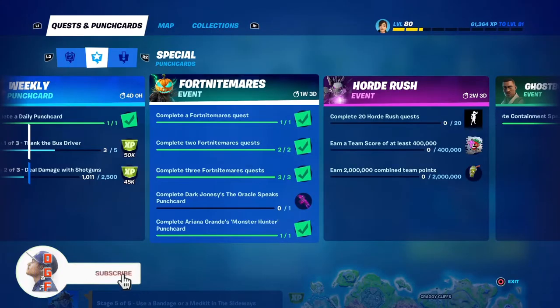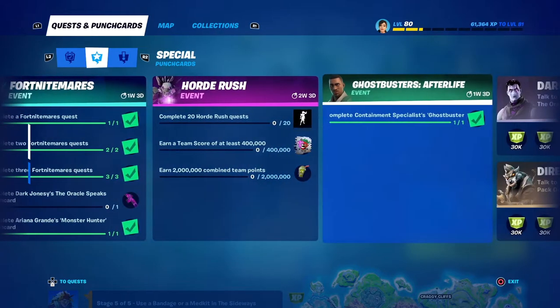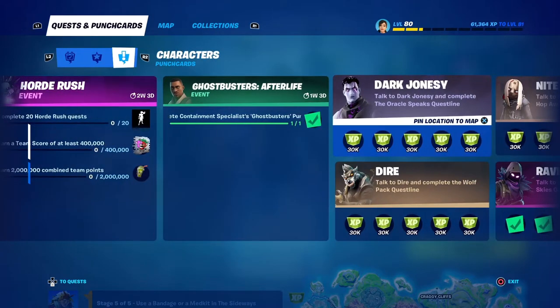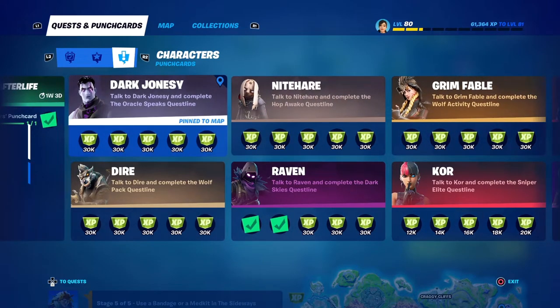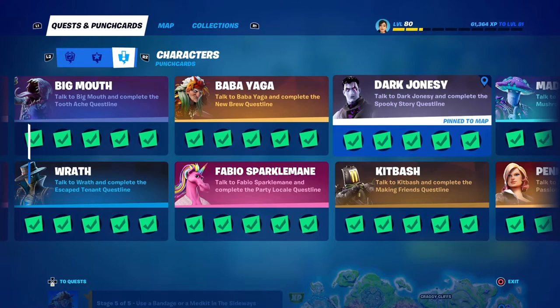What is up guys, I'm Daddy Gamer Fred and welcome back to another Fortnite guide video. In today's video I'm going to be showing you how to complete the Dark Jonesy 'The Oracle Speaks' punch card. This is a brand new punch card for Dark Jonesy — we already have one punch card for Dark Jonesy, but now we have a second one.